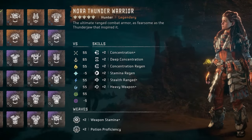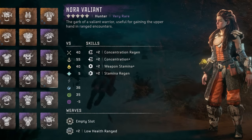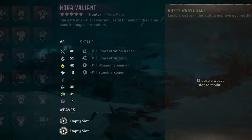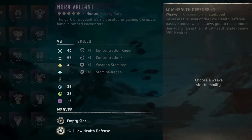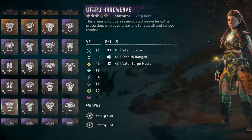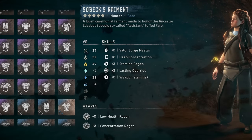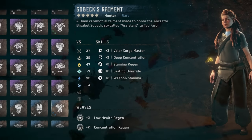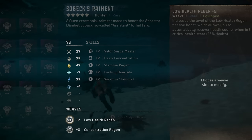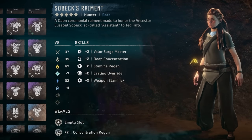Moving up to purple rarity, we have a whopping 22 options. You could actually stick with the Nora Sentinel and skip a purple outfit altogether, instead going straight to one of the legendaries like the Nora Thunder Warrior. But if that's not going to work out for your playthrough, I recommend going for the Nora Valiant, which can first be purchased in Lowlands Path. It has plenty of concentration and weapon stamina boosts, and it has a plus two low health ranged weave, which is a bit more situational but still quite useful. However, I would actually remove it and instead use the plus one low health defense weave available for sale in Baron Light. In the second slot, I'd use the plus one deep concentration weave sold in Scalding Spear.